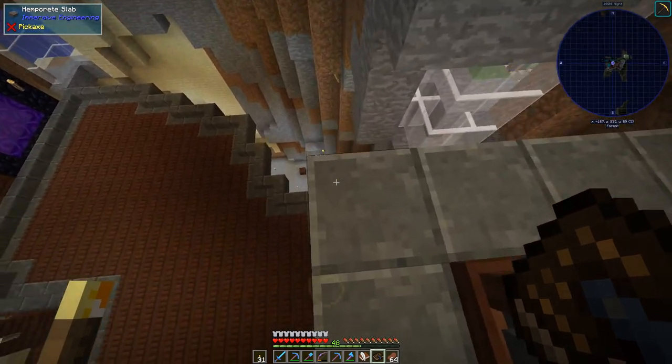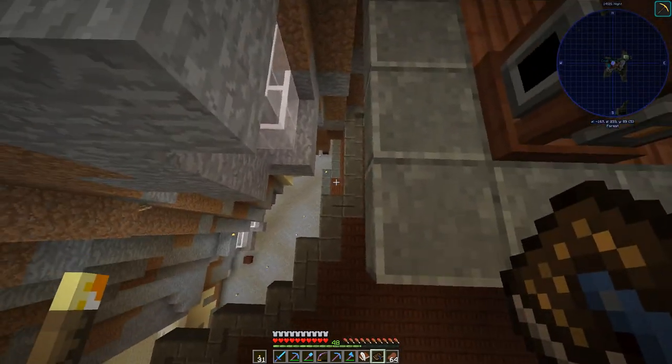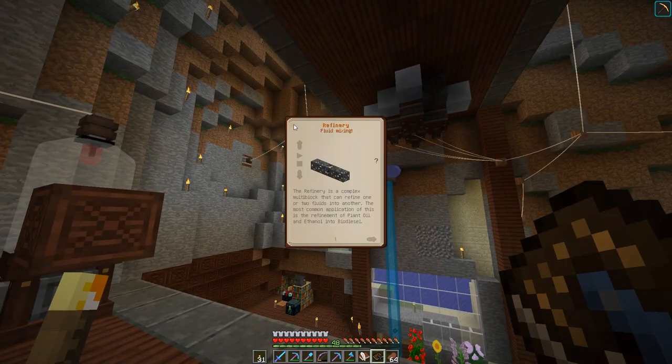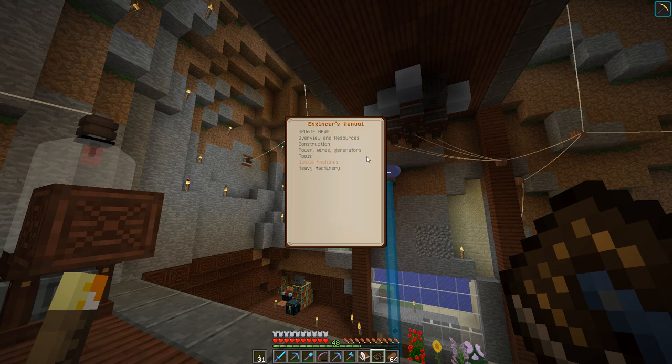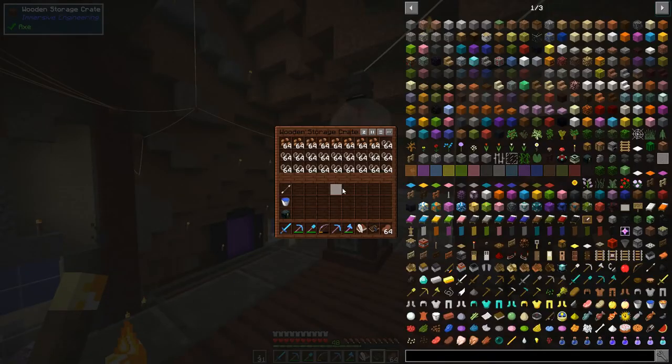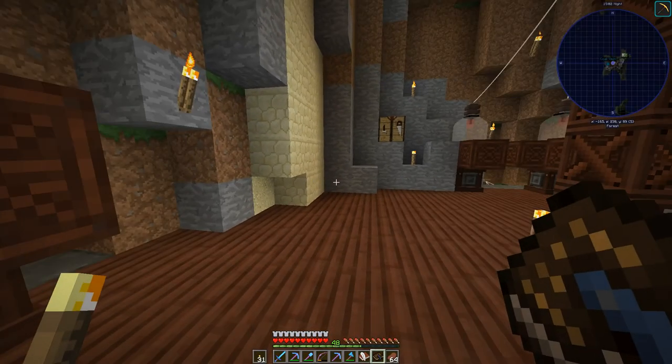The layer below the garden cloches is going to have some bulk storage. We're going to build some silos for items we need bulk storage for. Two of those are industrial hemp seeds and hemp fiber — we need to store the fiber if we're pulling the seeds out. And then I'm going to be using potatoes for ethanol.